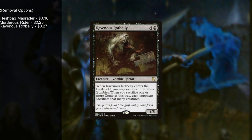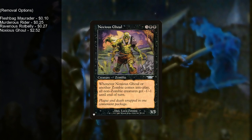Ravenous Rotbelly: when he comes into play, you may sacrifice up to three zombies, and when you sacrifice one or more zombies this way, each opponent sacrifices that many creatures. Mass sacrifice is very powerful. We have Noxious Ghoul, who is an MVP in this deck — whenever Noxious Ghoul or another zombie comes into play, all non-zombie creatures get -1/-1 until end of turn. It doesn't care if it's a card or a token. Since we're making a lot of tokens, you can easily get opponents' creatures to -7, -8, -9, -10, and almost everything in your deck is a zombie.